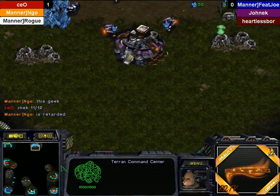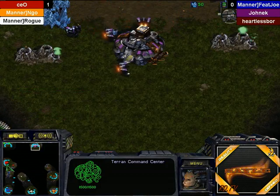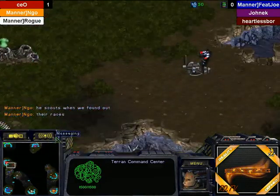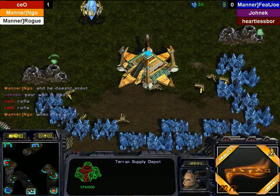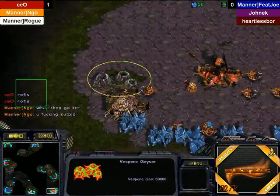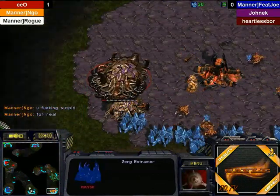What is going on in the chat right here? CEO saying check 11-12. Alright, they're doing the talking, doing the strategizing — and being very distracting. CEO and Ngo having a chat.